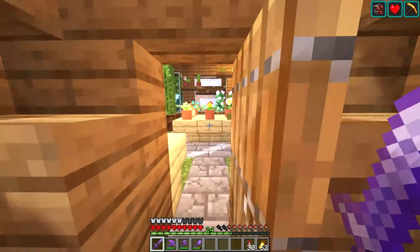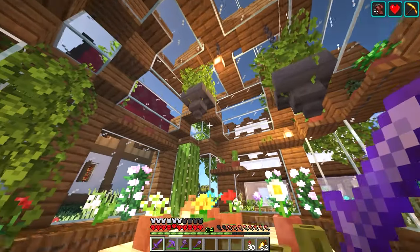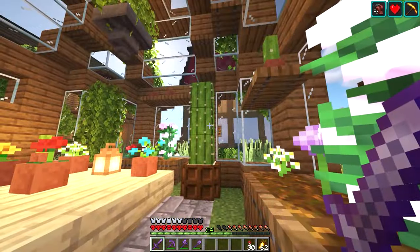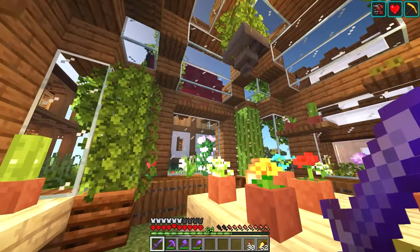Number eighteen: greenhouse. Sometimes you should build a place that you can just relax in and take in Minecraft's beauty. Make sure you have a large variety of different flowers and plants — I even have a whole cactus in here. A good tip is to use spruce trapdoors as shelves so you can display your plants up higher. You can place basically anything on them, including flower pots and lanterns.